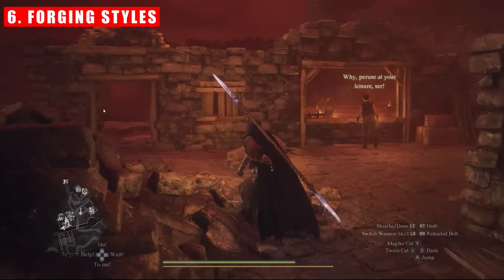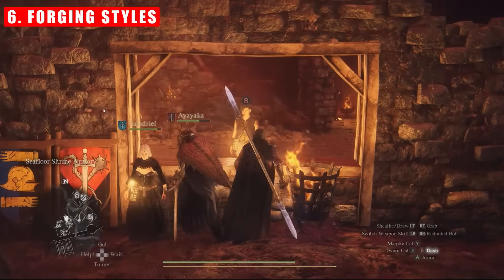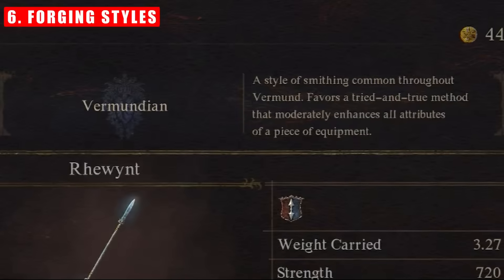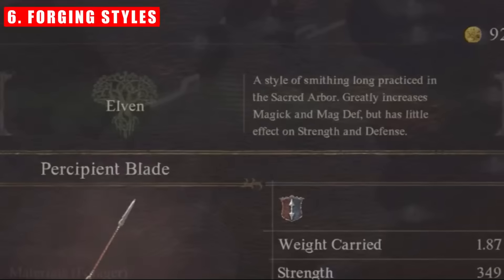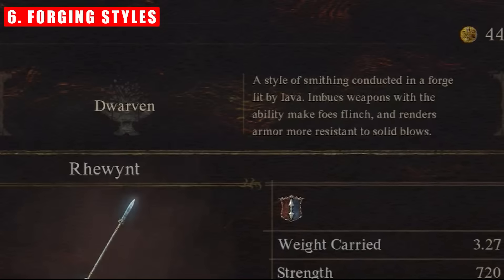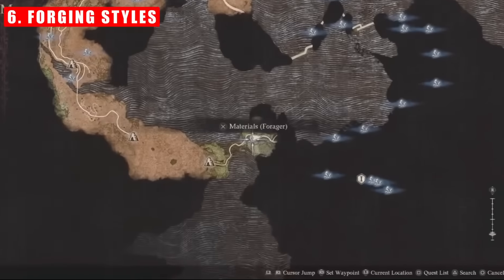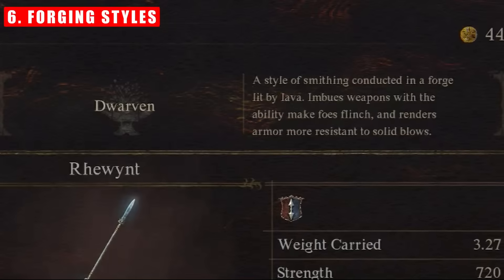Tip number six: did you know that there are four different types of smithing styles that you can upgrade your weapons and armour with, each giving slightly nuanced and different stat gains? These styles are Vermundian, Tarly, Elven, and the hidden style, Dwarven. Vermundian offers a balanced allocation of stat points. Tarly emphasises physical defence and strength gains over magic. Elven is the opposite, prioritising magic defence and attack. Dwarven is balanced like Vermundian but also offers increased stagger potential and knockdown resistance. You should absolutely ensure that you unlock this by completing the side quest 'Put a Spring in Thy Step.' Dwarven smithing appears to be the best choice when upgrading armour and is also an incredibly solid choice on weapons, unless you are a caster.